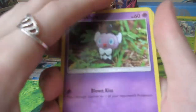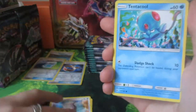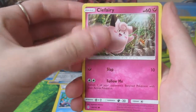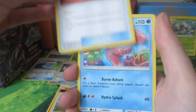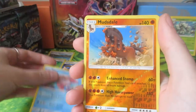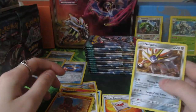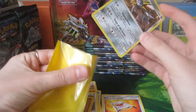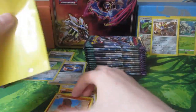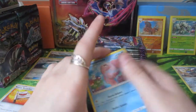So we have Gothita, Castform, Tentacool, Clefairy, Litwick, Komala, ooh Rescue Stretcher - that's good. Alomomola. Reverse Holo Mudsdale - Mudsdale. Antevorta - oh nice. That's a good one. We'll sleeve the Mudsdale because it's a Reverse Holo Rare. I'll sleeve Swagalio too. I'll put Rescue Stretcher there and put the bulk in the rest.